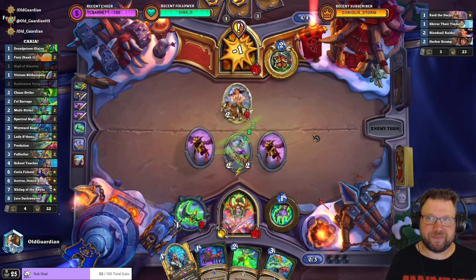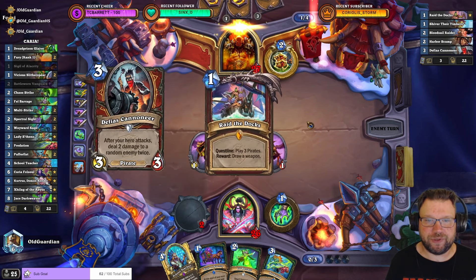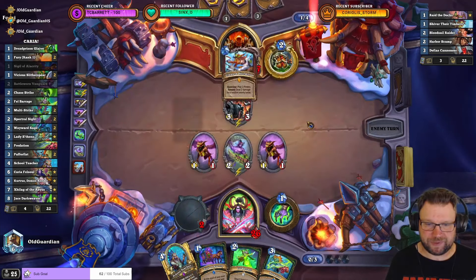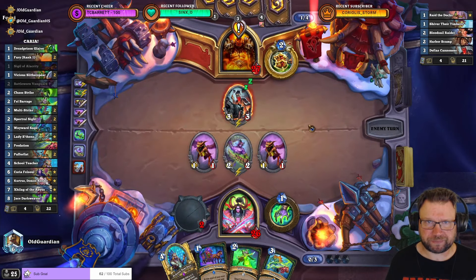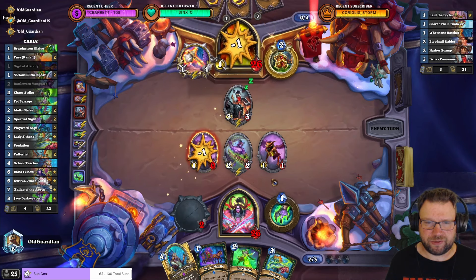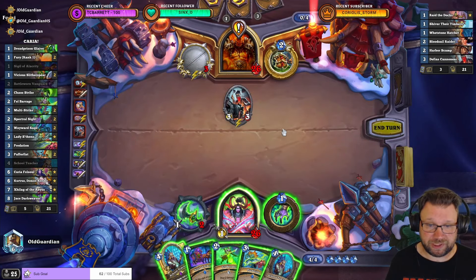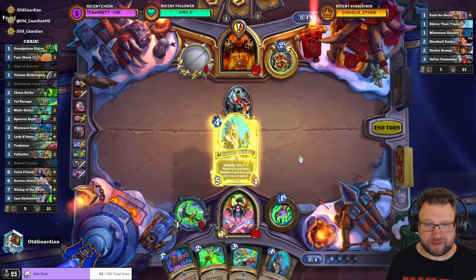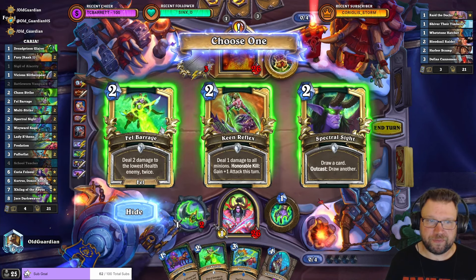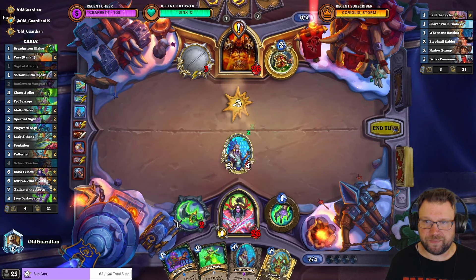We're going to do this now. Puffer Fist would still be ideal. Cannoneer isn't bad — some more risks with the Cannoneer, but still not bad. You just swing into one of the 1/1s, and then there's a good chance the Cannoneer at least kills the 2/2. And sometimes you get the jackpot, which is even better. I will have to do School Teacher now — more Fel Barages. I will have to Predation the Cannoneer, of course.